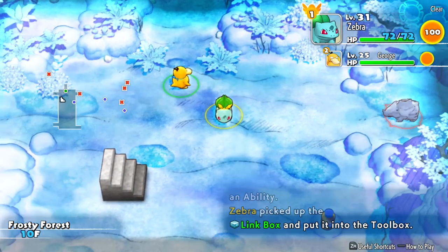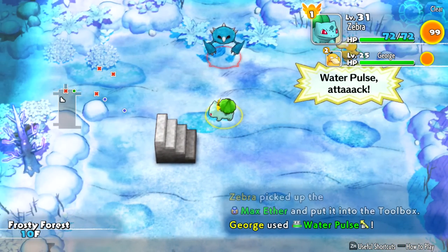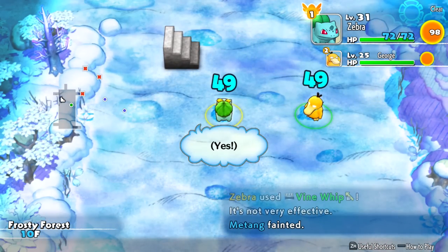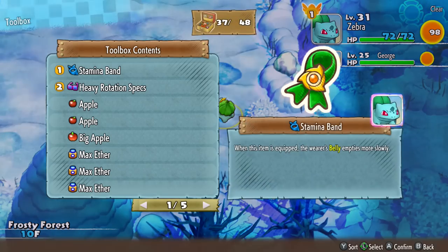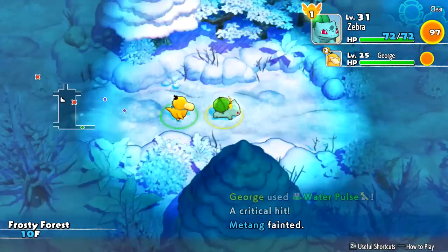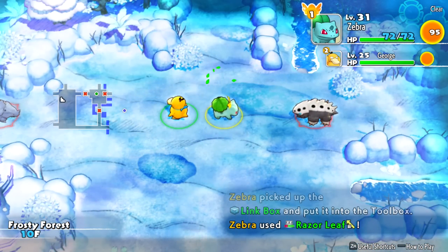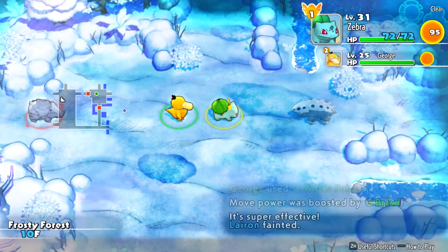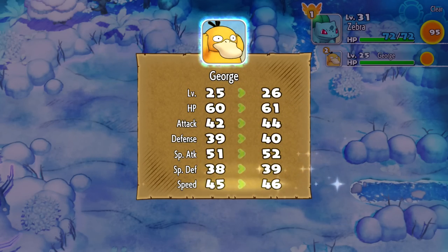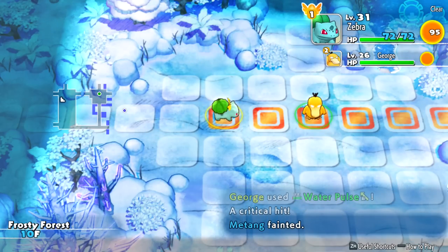Pick up one of those Link Boxes. It's a Rhyhorn — this might not do so well. No, it's super effective — never mind, it did really well. We're getting a lot of steel types now. This is Metang, who I think evolves into Metagross. That wasn't very effective — are we not effective against steel? Let's try this Metang — not very effective. I think Poison is totally ineffective against steel, from what I remember. We don't have to adventure too much if we don't want to, because we spawned next to the staircase. That was Lairon. The Rhyhorn is weak to us — maybe he's steel/ground? Is ground weak to grass? Level 26 for George, not too bad.